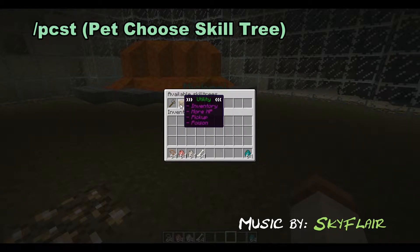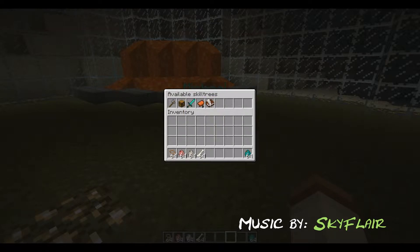Utility gives you inventory, more HP, pickup, and poison. Inventory gives you a total of 54 slots when your pet is level 10 — 54 different inventory slots. And it's safe — it won't drop when he dies.